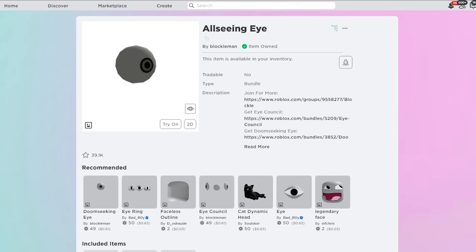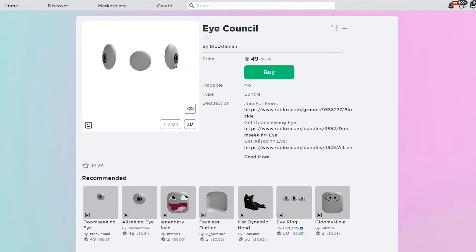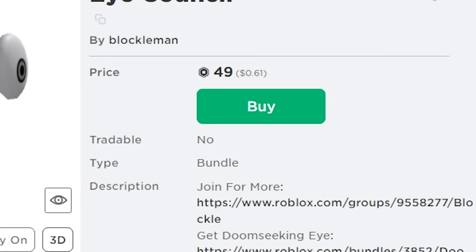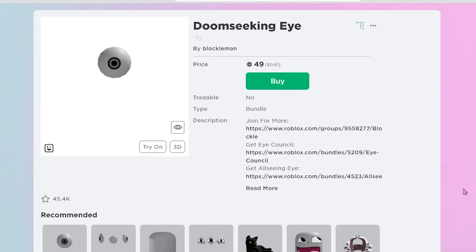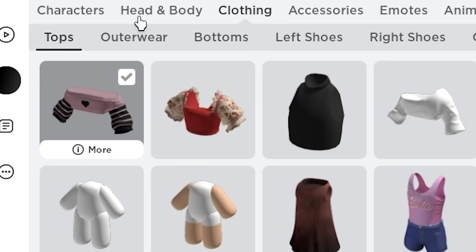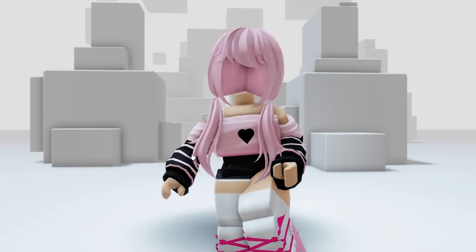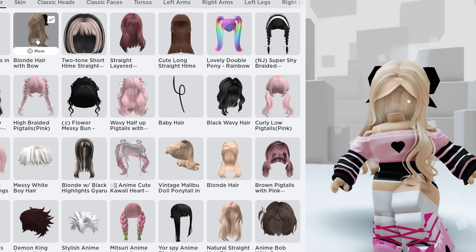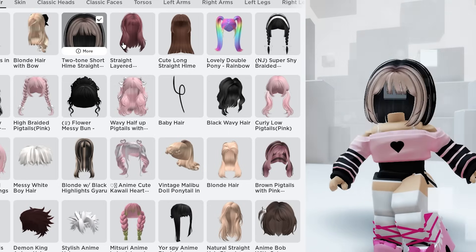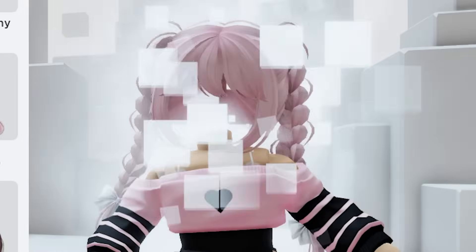We are going to move on to all of the iRing ones. Right here we have iCouncil, which is these three little eyes facing three different directions for only 50 Robux. We also have All Seeing Eye and Doom Seeking Eye. Let's use the iCouncil one — go to Head and Body and click on that one. Look at this! It's completely covered by the hair I'm using. My head is gone. This one also works with several different hair colors — I think it actually works with more. Look at how many it works with!